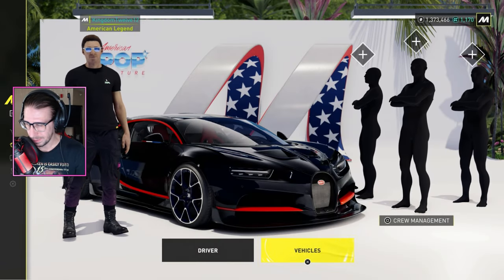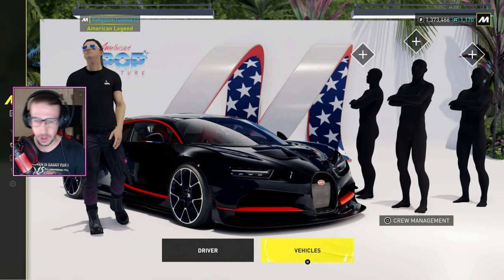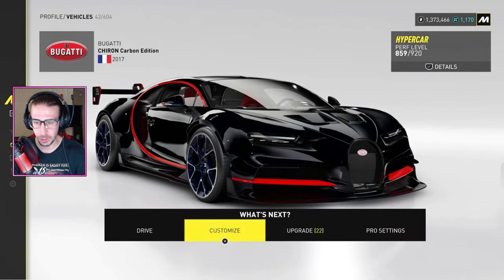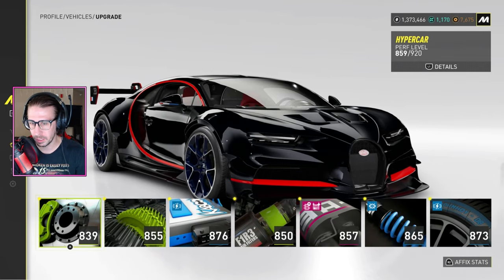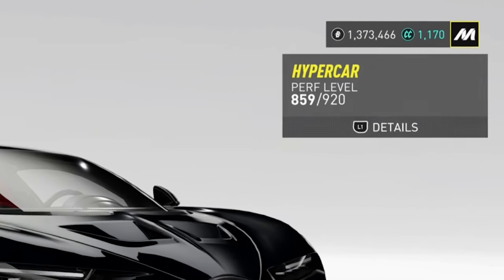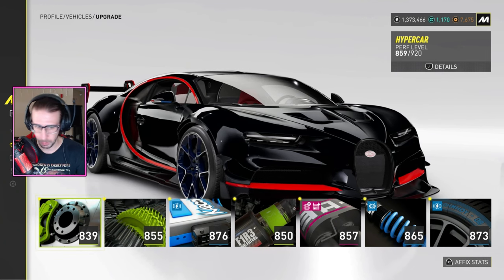Alright, The Crew Motorfest — if you're new to The Crew, you probably don't know that this is a car RPG. When you go into your vehicles and go to your upgrades and parts, notice in the top right that little orange icon with numbers — these are another form of consumables.